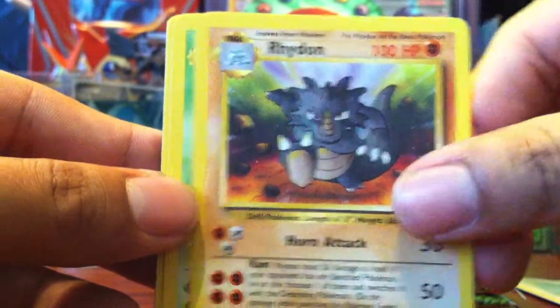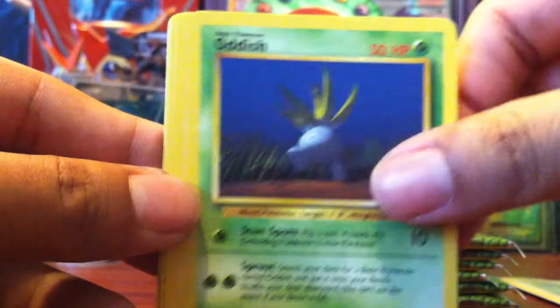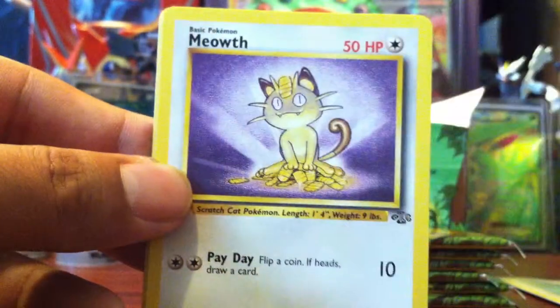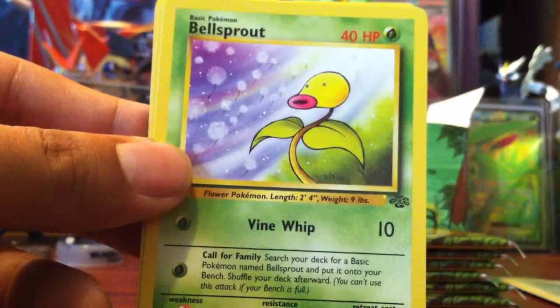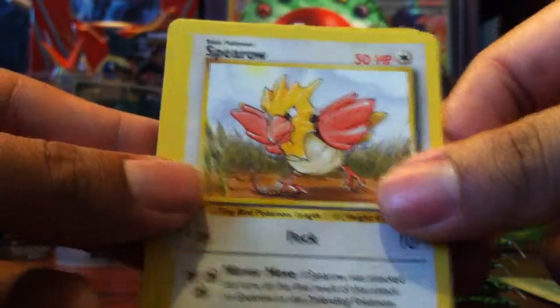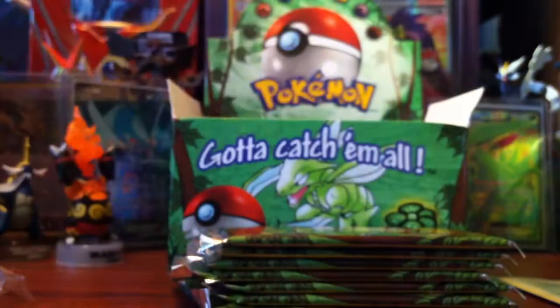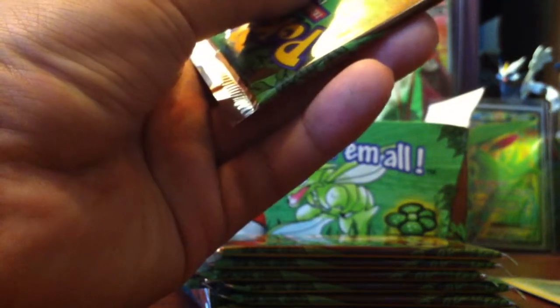Rhydon, Butterfree, Rhyhorn, Jigglypuff, Oddish, Cubone, Goldeen, Bellsprout, Spearow, and a Pinsir regular rare. Just to let you know, this is a really small set, so I'm going to have a lot of doubles and triples and even quadruples.